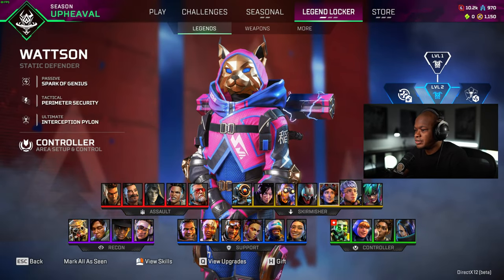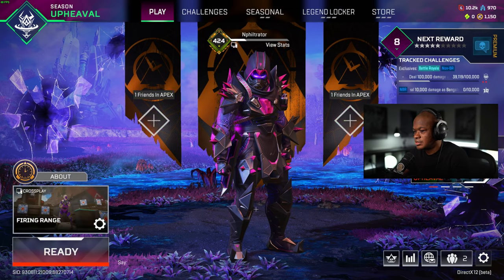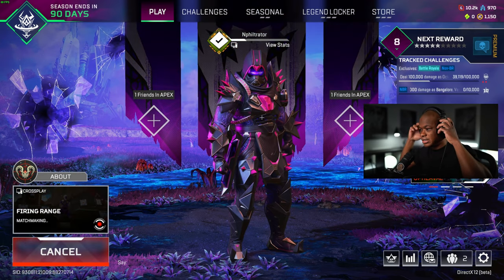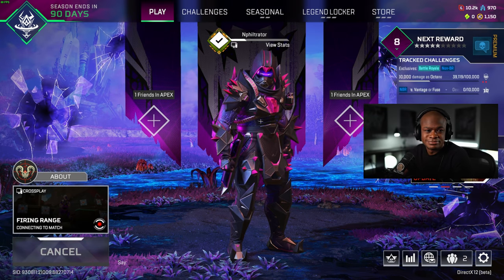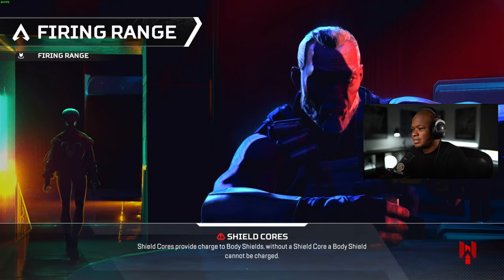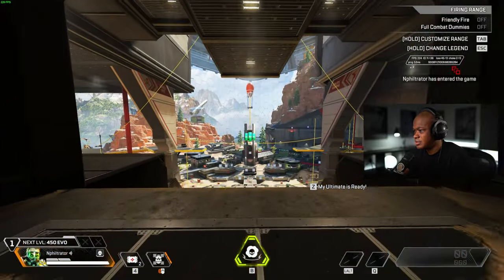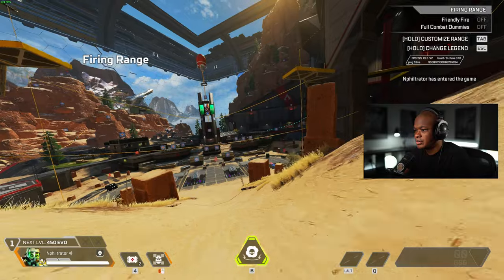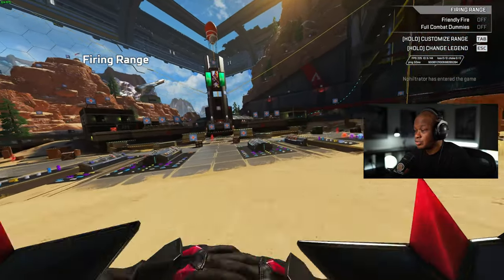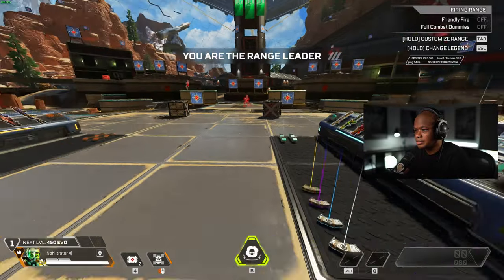So let's jump into the firing range, check it out and see what it looks like. And then we'll jump into a game and see if there's a special animation. It should be good. I'm excited for this one — it looks really good actually. You can only get this one by purchasing those packs from the Void Raider event.